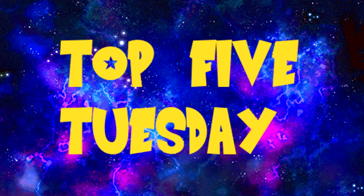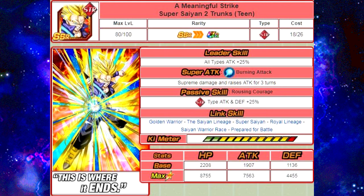Without further ado, let's go over the cards and review their Passives and Link Skills. First card up is Meaningful Strike, Super Saiyan 2 Trunks Teen. His passive skill is Rising Courage — Strength Type Attack and Defense plus 25%. His Link Skills are Golden Warrior, Saiyan Lineage, Super Saiyan, Royal Lineage, Saiyan Warrior Race, and Prepared for Battle. He's a standard unit pulled on a banner.